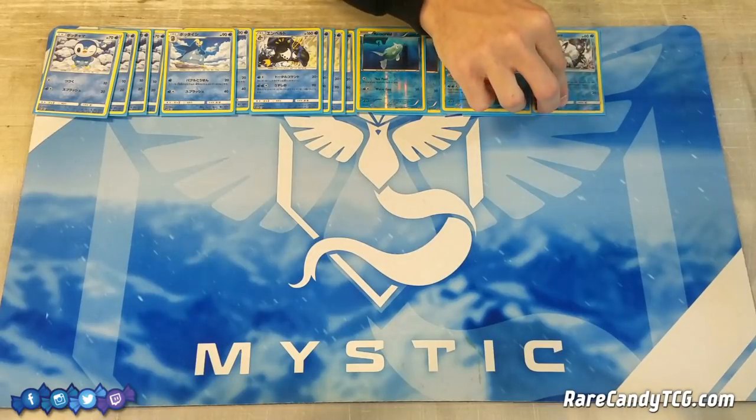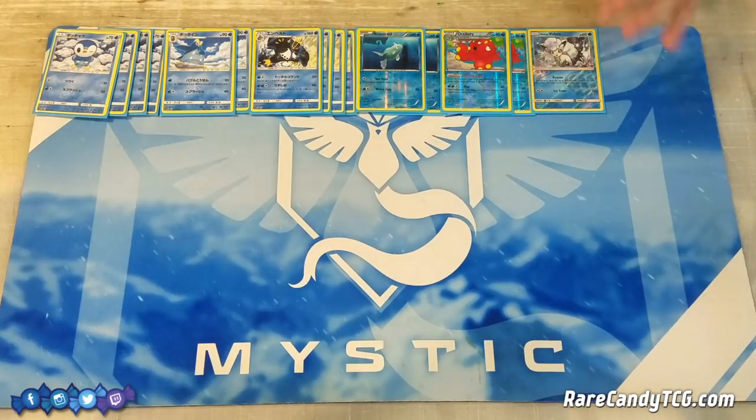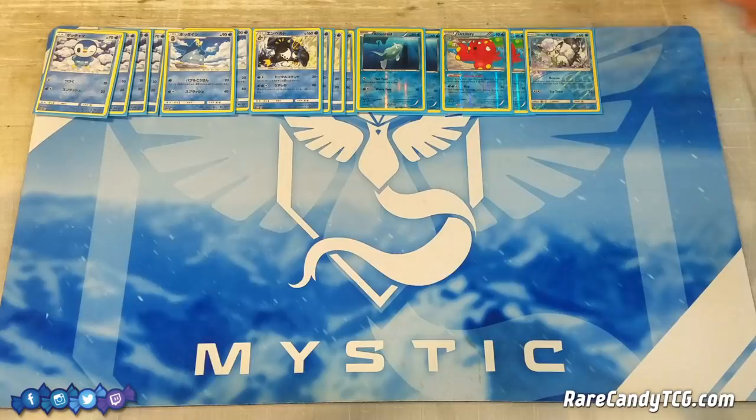Next up, we are playing one copy of Alolan Vulpix, just for that Beacon attack. For zero energy, search your deck for two Pokemon and put them into your hand. Ideally on the first turn, you play Brigette, search out a Vulpix and a couple Piplups, then retreat into Vulpix and use Beacon to grab some more evolution pieces out of your deck. One thing to note - this deck does not actually have a GX attack at its disposal, so you could in theory run Alolan Ninetales GX as a one-of, or maybe the baby Alolan Ninetales, since this deck already plays Aqua Patch.